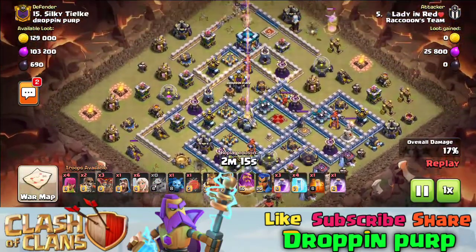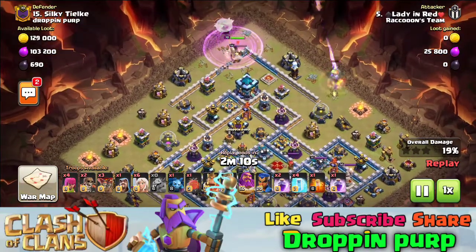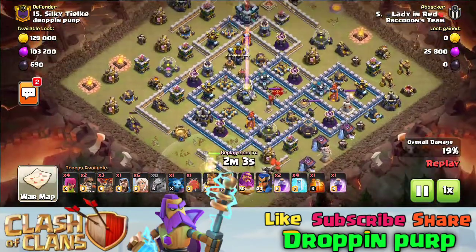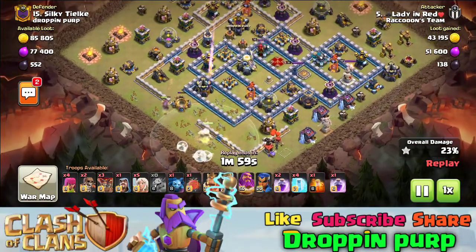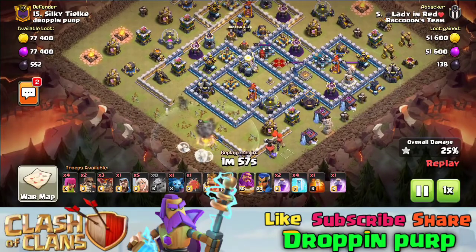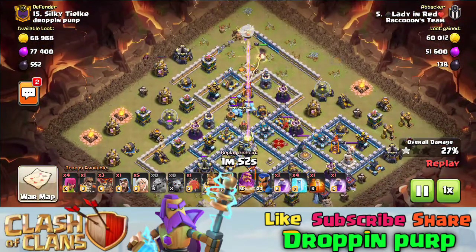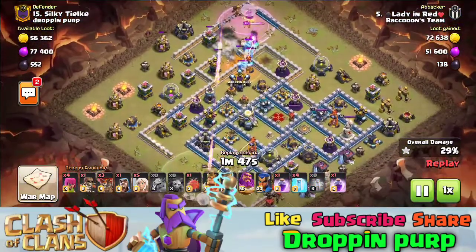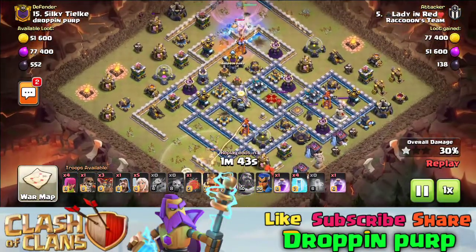The baby dragon drops for funneling and you can see a lot of compartments opening. The CC is also active. The army is deployed — you can see the rage. The queen, king, and crown are hitting the eagle target. The warden has 5 healers and their health is pretty good.